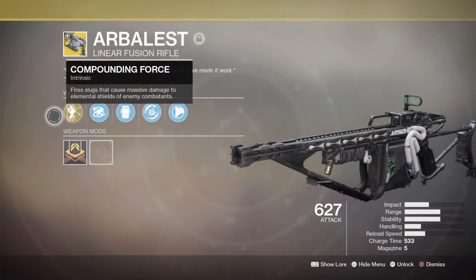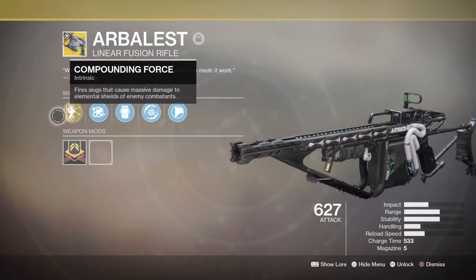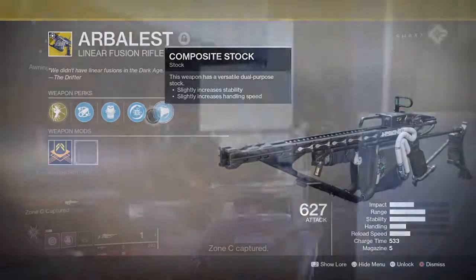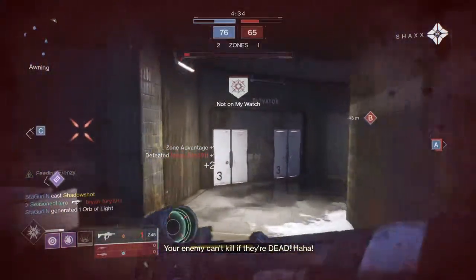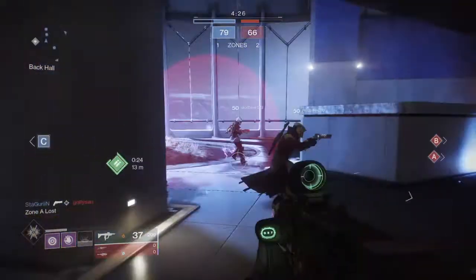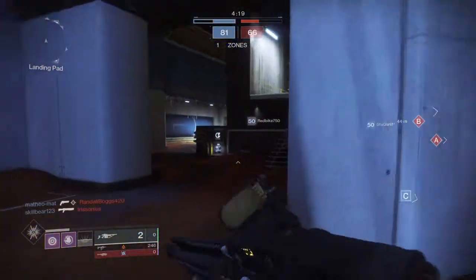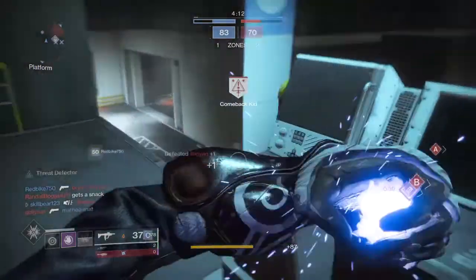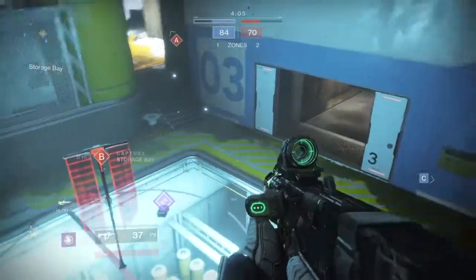The weapon in our primary slot is the Arbalest linear fusion rifle — the very first linear fusion rifle in the primary slot ever. Its perks make it deadly in PvE against shielded enemies: its intrinsic perk Compounding Force allows you to fire a slug that causes massive damage to shielded enemies, and Disruption Break means destroying an enemy's shield makes them more vulnerable to kinetic damage for a brief period. Basically this weapon is designed to be a shield breaker in PvE. In PvP these perks have no effect, but it's still deadly because of its effective range, ability to one-shot via headshots, its strong stickiness, and the ability to one-shot via body shot when empowered regardless of resistance.